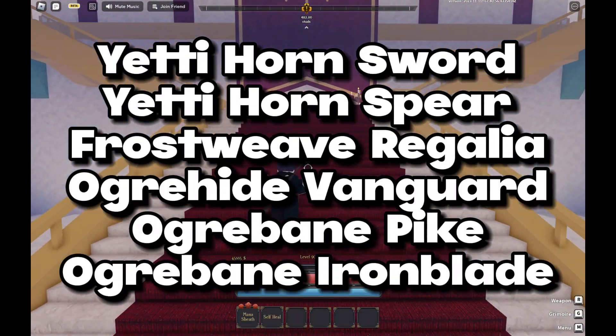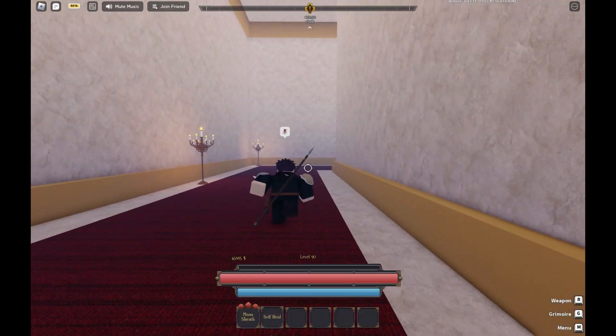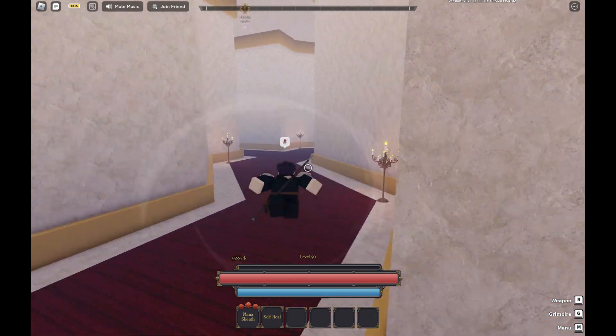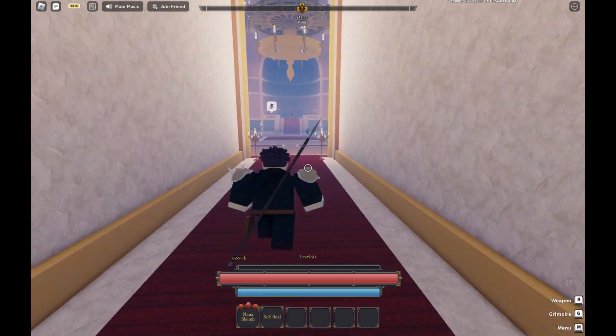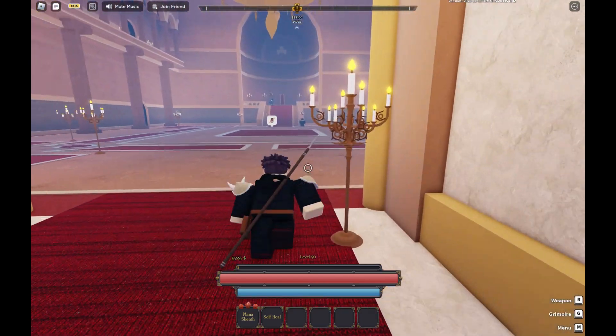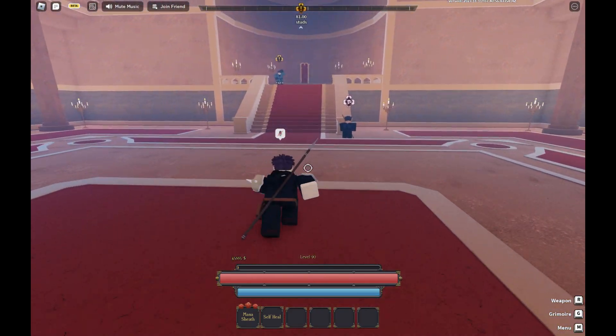Tundra also has a new blacksmith — I'll put all the craftables up on the screen. Tundra also has new yeti mobs. The yeti mobs drop two new weapons called Yeti Horn Spirit and Yeti Horn, a sword. They also drop yeti fur.